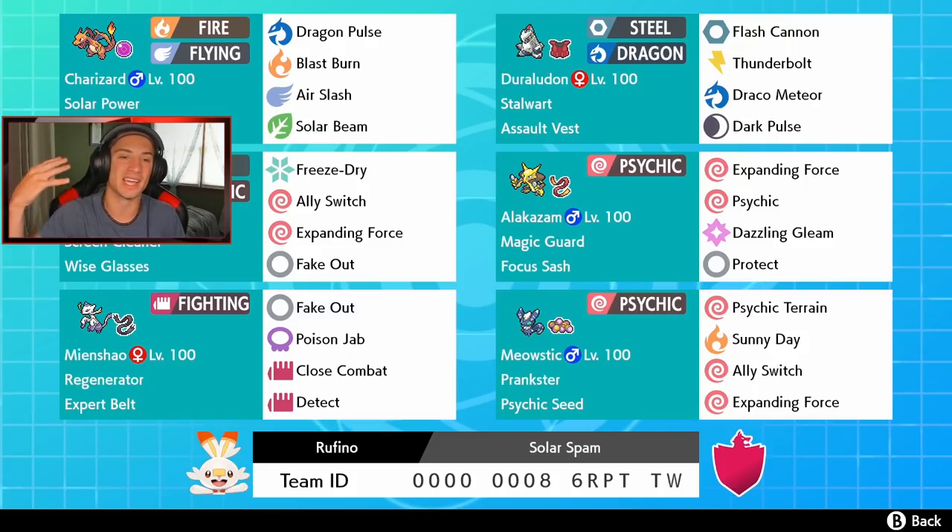Two of Charizard's moves are actually STAB with Blast Burn and Air Slash, then Solar Beam for coverage and Dragon Pulse for coverage as well. One thing I'd probably change is Dragon Pulse into something like Protect, because I always like running Protect on my G-Max Charizard. But Dragon Pulse works well too since we can get that attack drop, and it's super effective against dragon types, which are big in this meta.